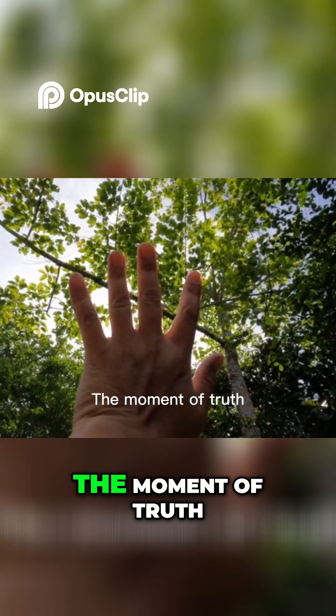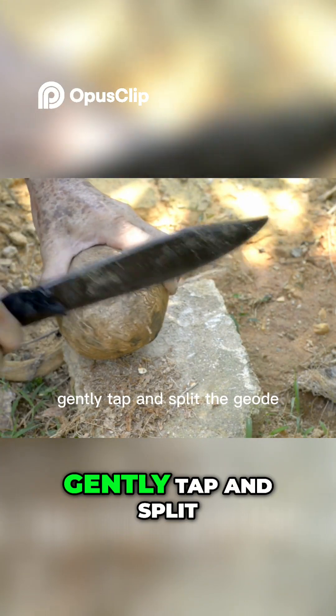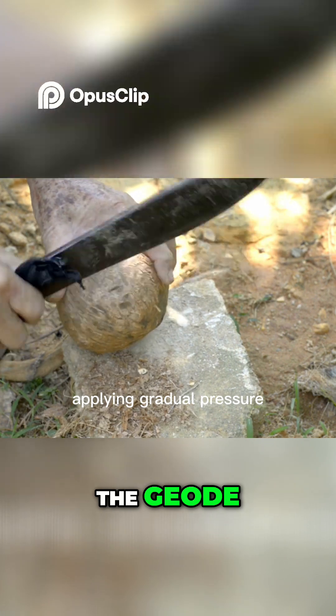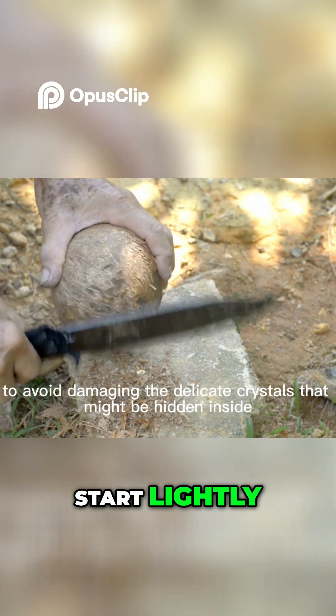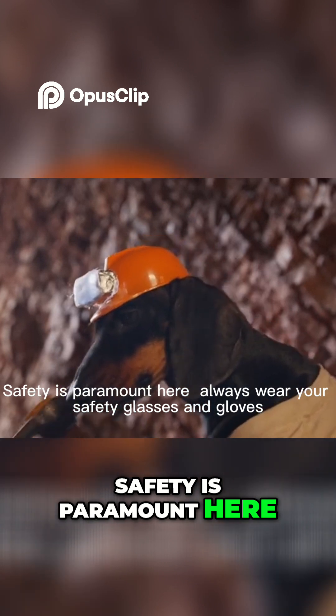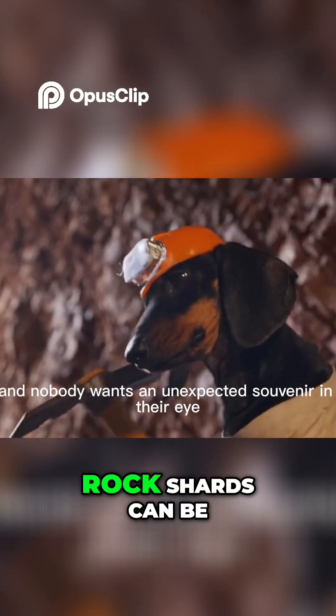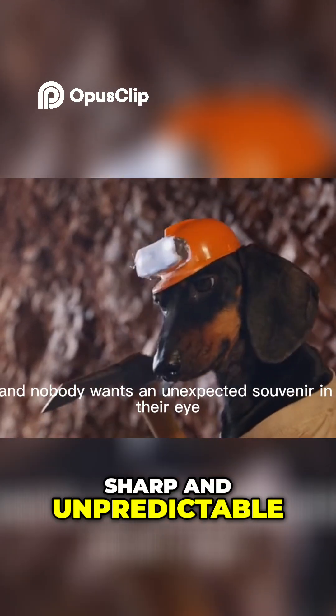The big reveal: cracking open your finds — the moment of truth. Using your hammer and chisel, gently tap and split the geode. Start lightly, applying gradual pressure. Safety is paramount here. Always wear your safety glasses and gloves. Rock shards can be sharp and unpredictable.